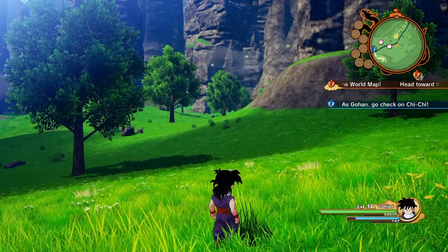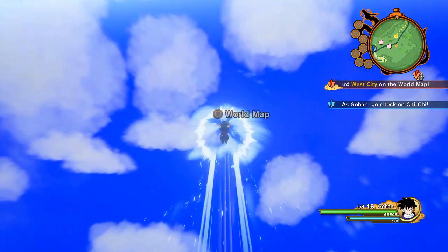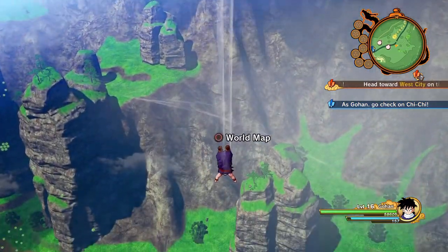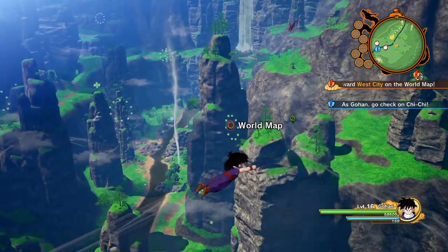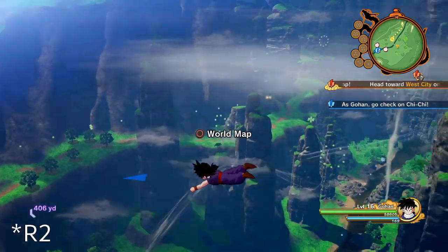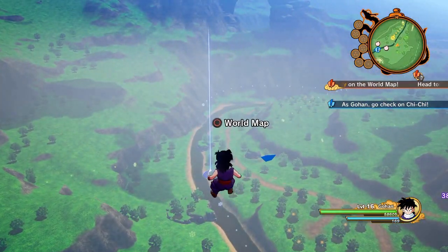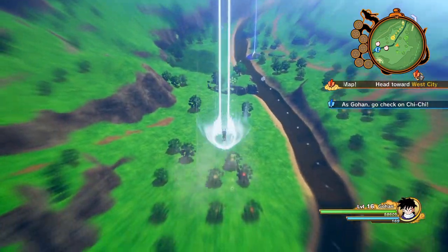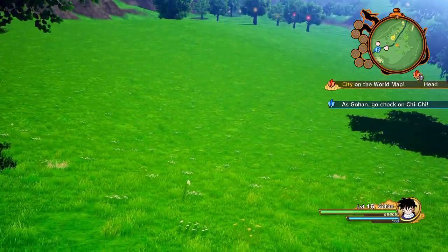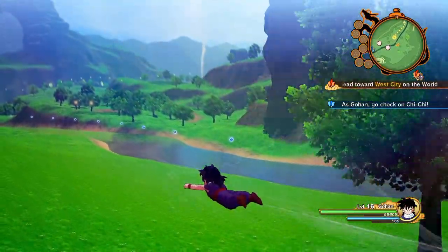You can also ascend straight up by holding R2 whilst on the ground. This will boost you at max speed vertically, though unfortunately you can't adjust your movement while doing this. Likewise, you can boost straight down into the ground by holding R1 whilst already in the air and pushing the left stick. I find moving vertically this way is only really handy if you want to access the world map without going through the menu — otherwise you should just be ascending or descending whilst flying about by holding R2 or R1.